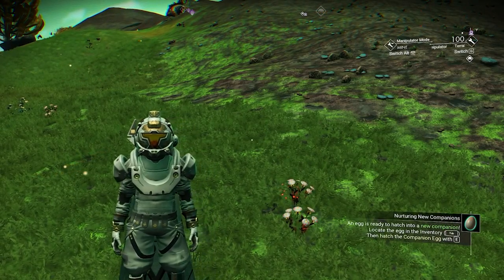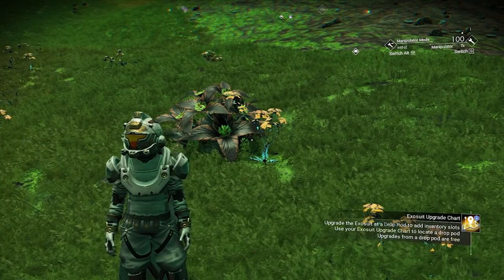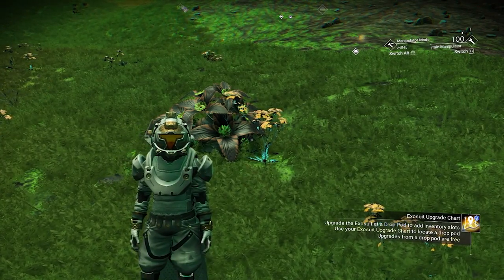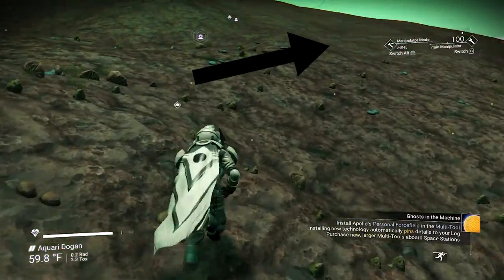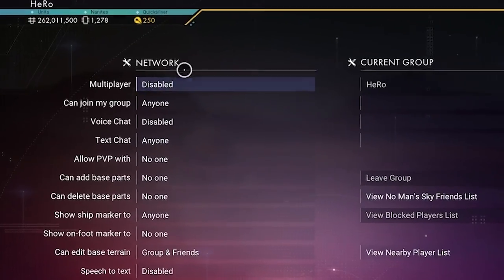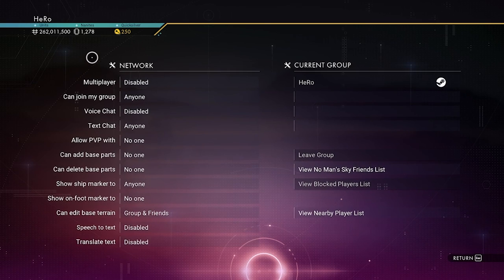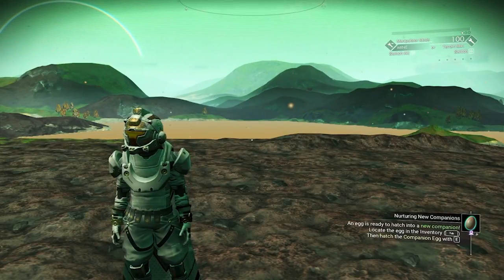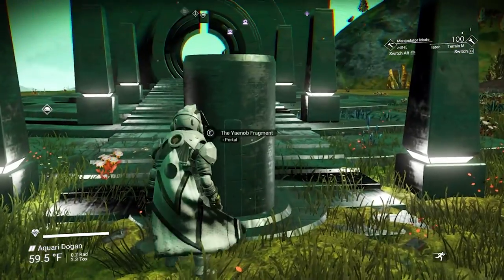First, make sure you are inside the Euclid Galaxy — that's the starter galaxy. We need to find the portal. If you want to find the portal quick, fast and easy, you can watch the video on the screen. Before we do anything, make sure you disable the multiplayer. If your multiplayer is enabled and you go to the system with the multi-tool, you will go to the online server and someone else may have already taken it.